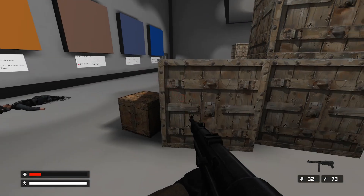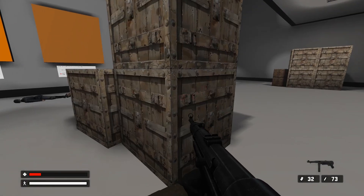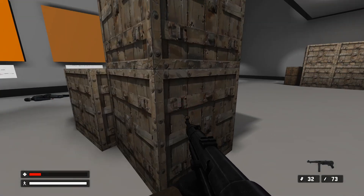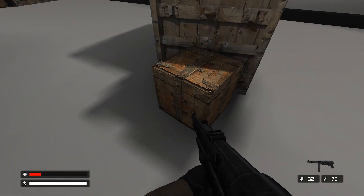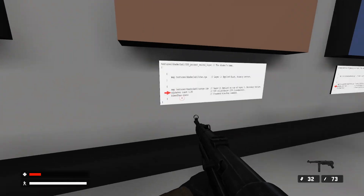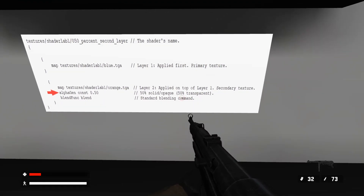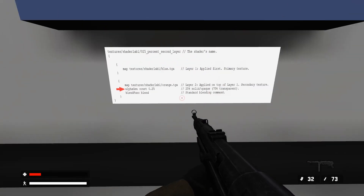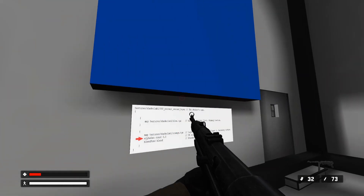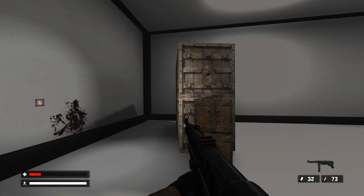I wonder if these boxes are an illustration of that — I don't recognise this texture. It could be a custom texture, or maybe Lofi has found a way to combine certain textures. So alpha-gen-const 0.5 — basically 50% transparent. Alpha-gen-const 0.25 — 75% transparent. And it goes blue over here — alpha-gen-const 0, so 100% transparent. Interesting, I guess it's useful for little tips and tricks.